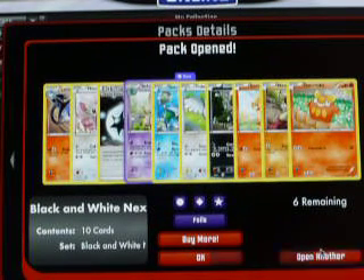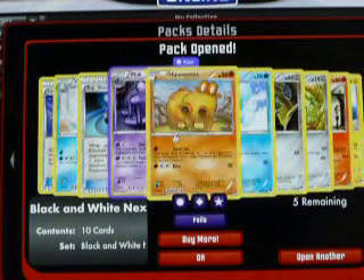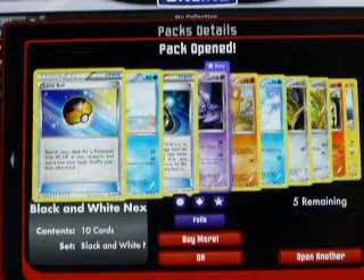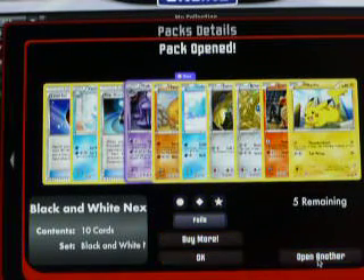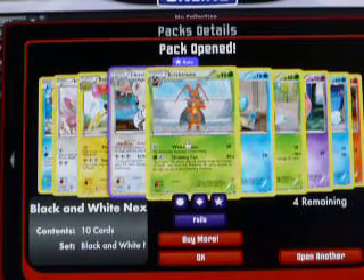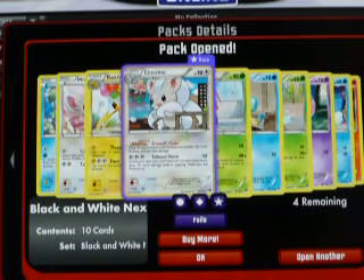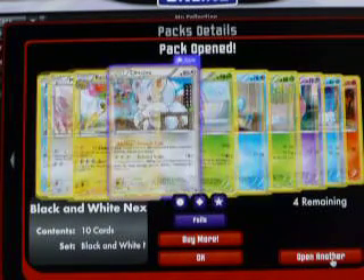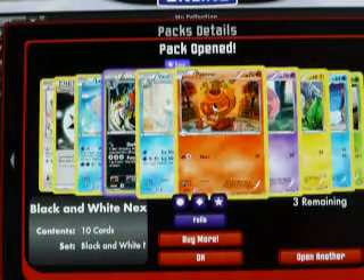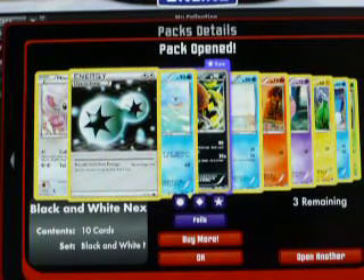Five packs after this. Five more packs. Hippopotas, Muk, EXP Level Ball. Krikatoon Reverse, another Chinchino Hollow, Raichu. Three packs left. Vanillish, Weedle, Double Colorless.